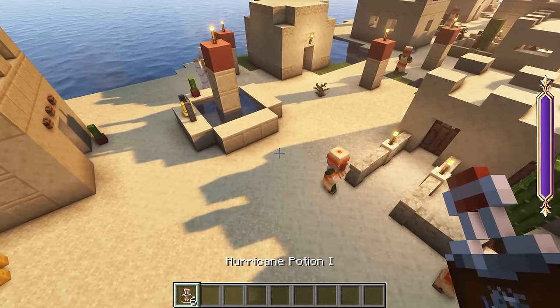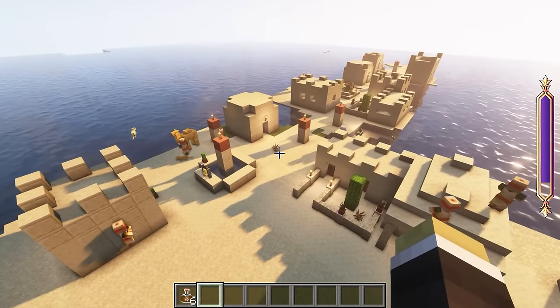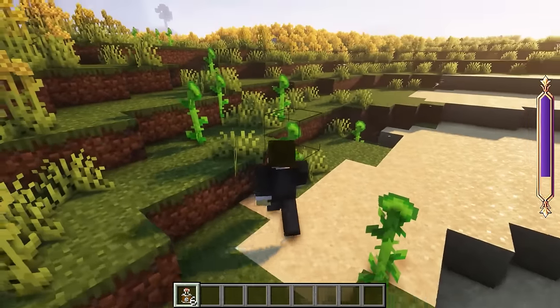The Hurricane Potion is the third type, which creates a hurricane twice the size of the fire tornado. Instead of drawing in, it knocks nearby mobs up and rotates them in the direction of the hurricane. Finally, the Wind Potion creates wind in the direction the player looks, allowing them to glide a short distance.